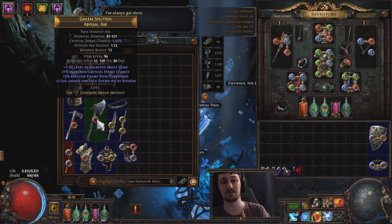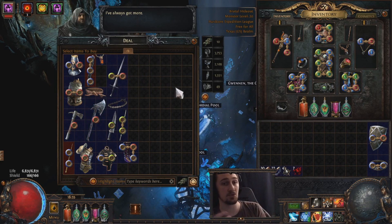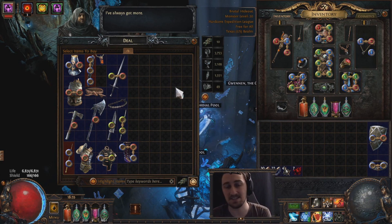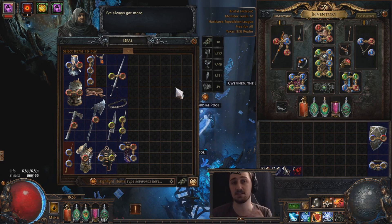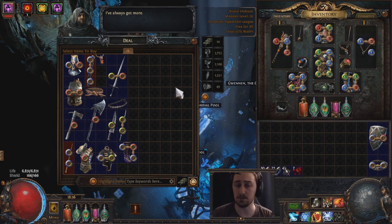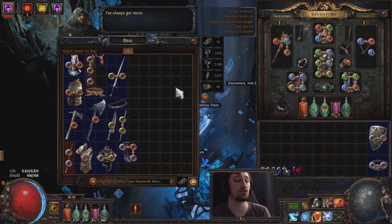On the other end of the spectrum is jewelry that isn't a belt — amulets and rings. Every build loves amulets and rings. You can often get away with basic items in those slots because things like crit multi, spell damage, high chaos res, flat physical damage, or flat phys are all useful attributes and don't need influenced bases in order to show up, not to mention life and res.